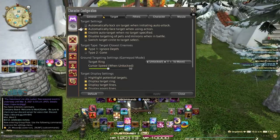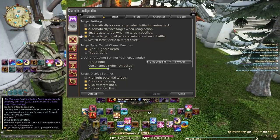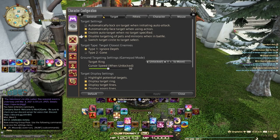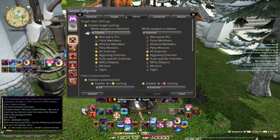I have 'automatically face target when using an action' enabled, as well as 'enable auto target when no target is specified.' I have 'disable targeting of pets and minions when in battle' turned on — typically nobody needs to interact with them. Under filters, this is really important: when my weapon is sheathed, pressing down or clicking the left stick will sheath and unsheath your weapon. With the weapon sheathed, I want to be able to select alliance members, non-party player characters, all enemies, aggro-ing NPCs, objects, and more. However, if my weapon is drawn, I only want to focus on enemies.